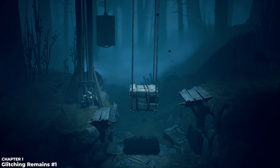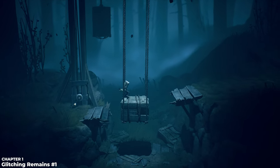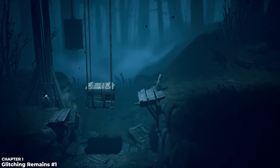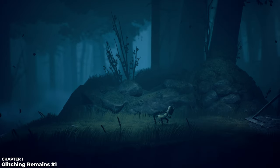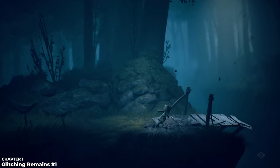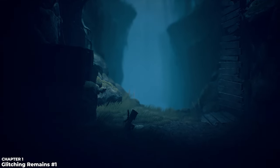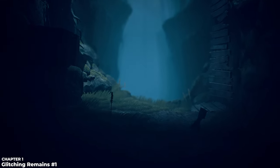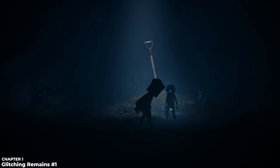I'm heading to a collectible type called glitching remains. There are two types of collectibles: the glitching remains and hats. The glitching remains are shadowy humanoid figures that kind of glitch in and out. We're going to get to this fallen bridge, drop down to the bottom, and instead of climbing up the other side, keep going to the right to find the first glitching remain. All you need to do is walk into it to collect it.